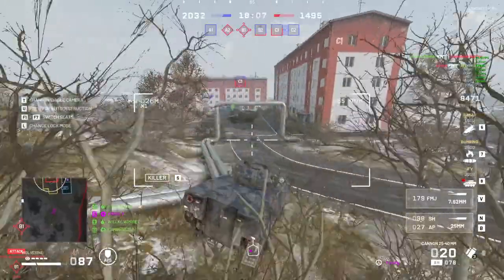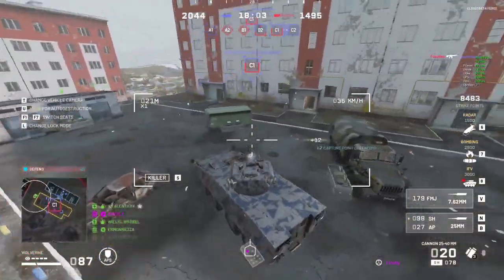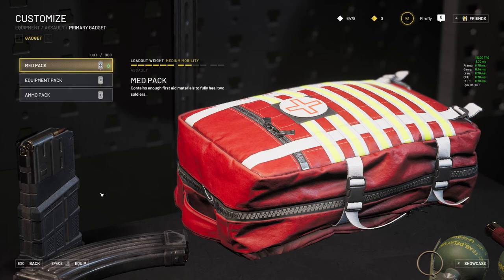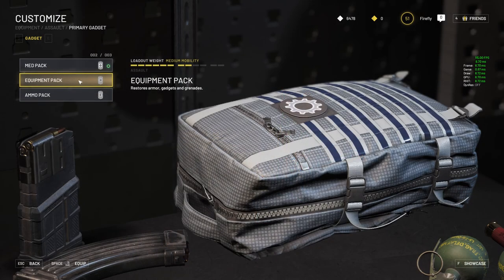Next, let's briefly talk about supply packs. When you first start playing, you're naturally going to feel like running the medical pack on all of your loadouts, and that will serve you well for a while. The moment you unlock the first aid kit — the Stimshot — in your backpack, I highly recommend running that together with the equipment pack instead. This will allow you to replenish health and armor without the help of a teammate, with the added bonus of being able to resupply grenades. It's a very effective combo and I highly recommend it.